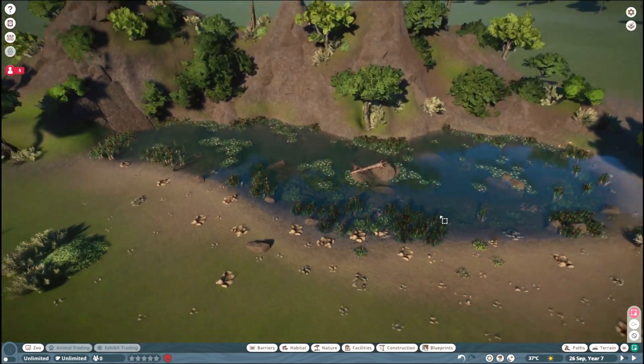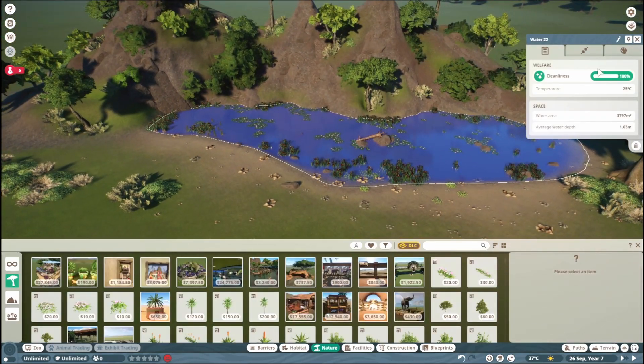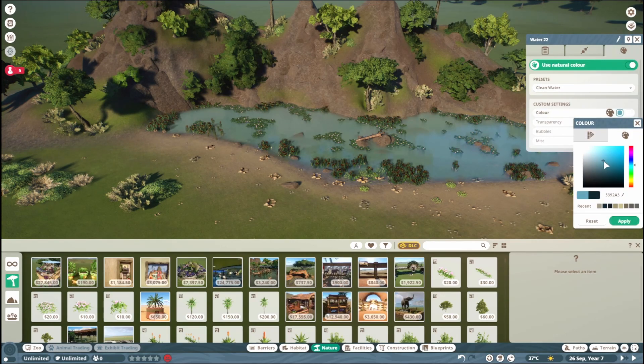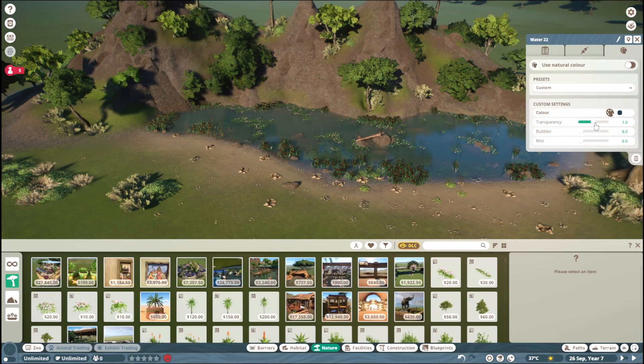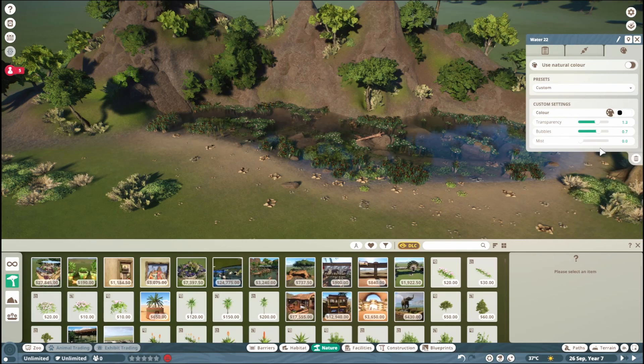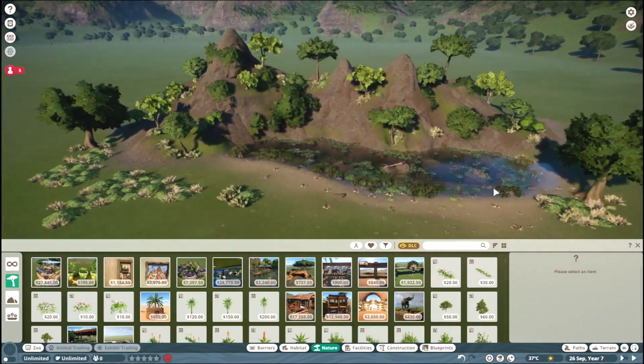You can also click the water and then go to customize, where you can actually change the color. You can also change the transparency — let's say we wanted to have a bit of a darker lake for instance. You can also add some bubbles and mist if you like that. And then there you have it.